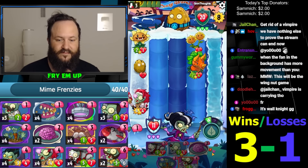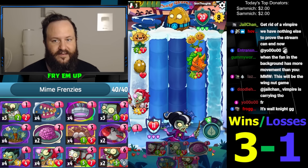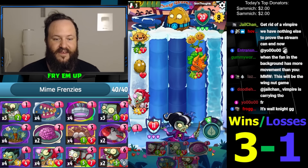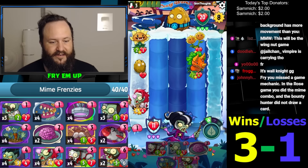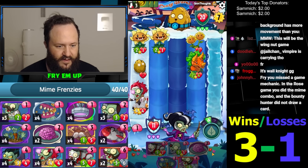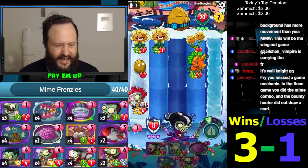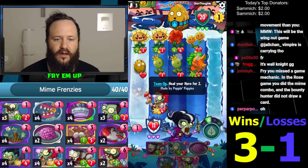I hate this. You can really just even play another big minion that beats the 4/4, you know? The Bounty Hunter did not draw a card — why? Oh, wait — it's gonna go lane three. Yeah, that's right.